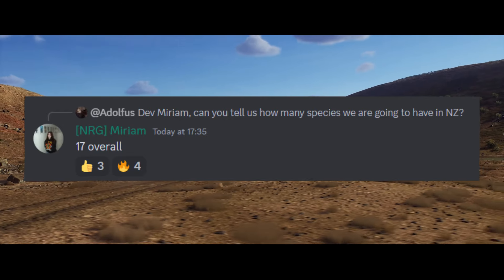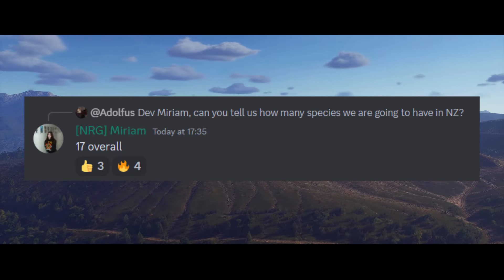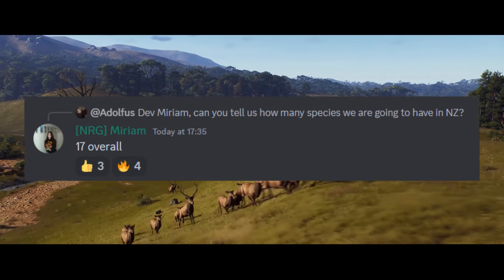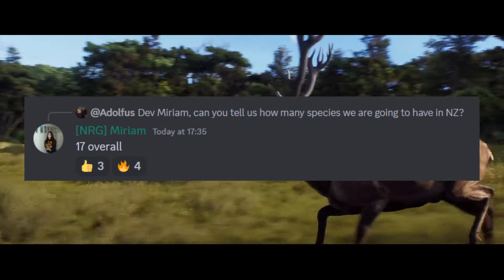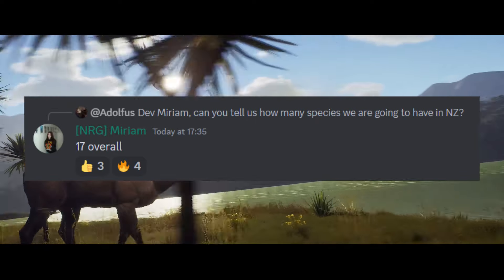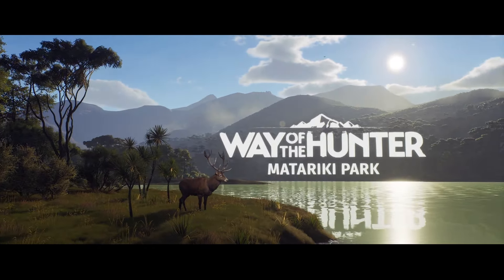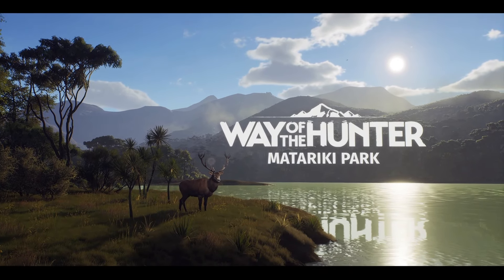I'm very excited to find out what the full species list actually will be. I'm expecting we'll see things like fallow deer and chamois also included on this map, but I wonder what other new species we might see. This will make the New Zealand map have the most overall species out of any of the existing in-game maps.